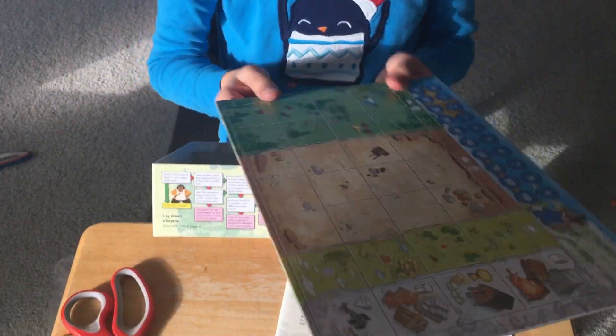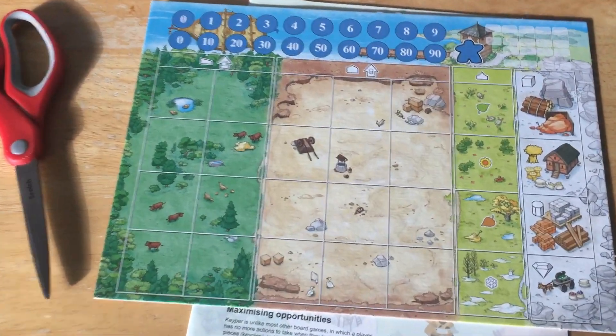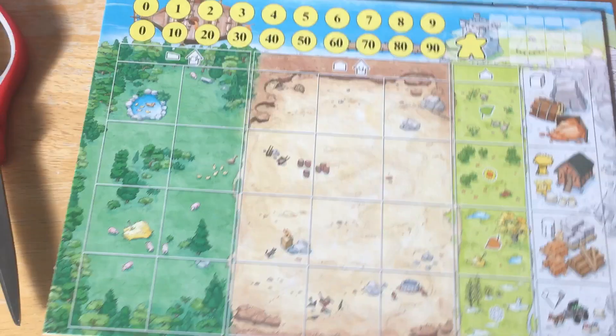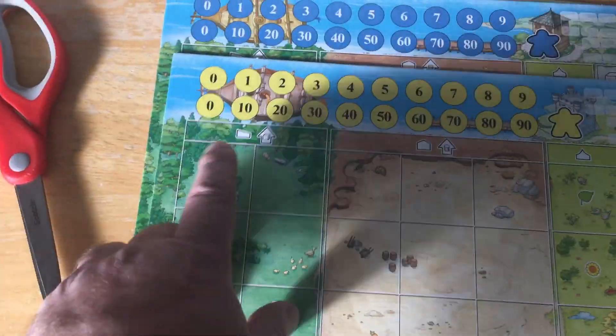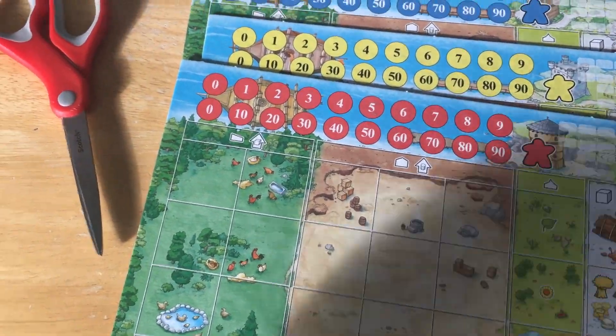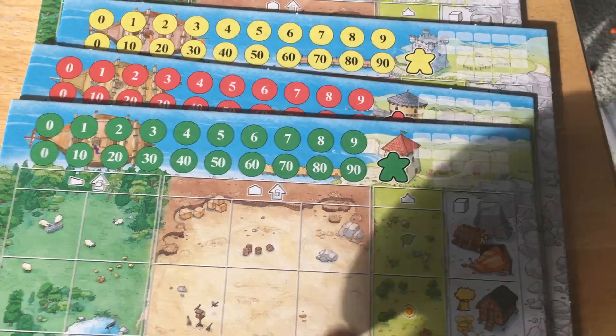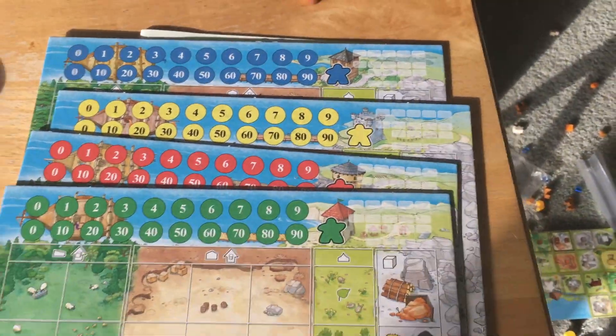What else do we have in the box? These are player boards. Maybe we get two player boards in the game. Looks like there are going to be some tiles that go here, and maybe that's a money counter, a score counter, something like that. Definitely player boards, because they come in each of the player colors.